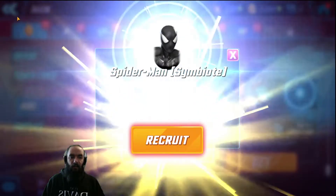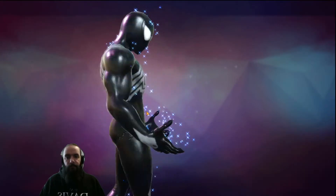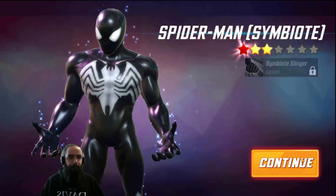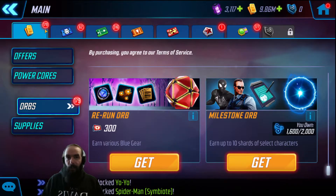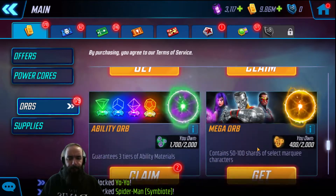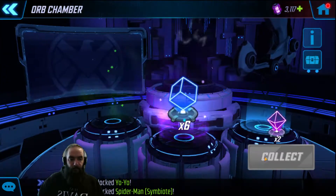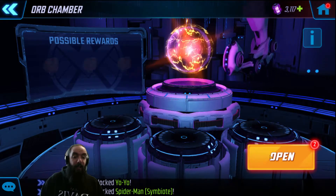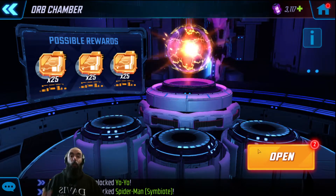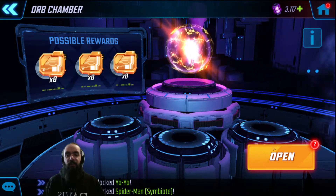Not bad at all — recruit Symbiote Spider-Man. That gives me another symbiote; I don't have the full team yet but getting closer. Ability orbs, might as well open them. T4, nice! It's Christmas Eve and I'm opening all these presents to myself. I'm doing a service to the Marvel Strike Force community — once I open every single one of the orbs I've hoarded, that is when Scopely is going to announce an orb opening event.